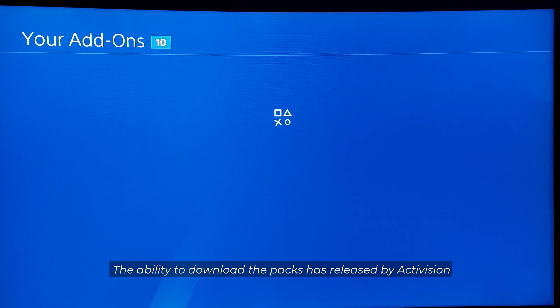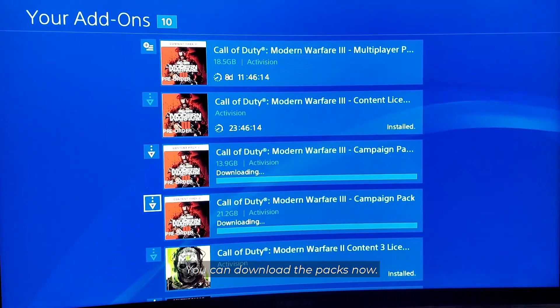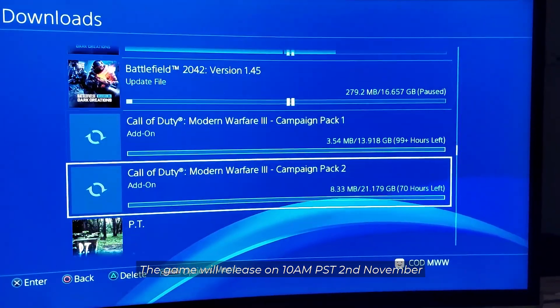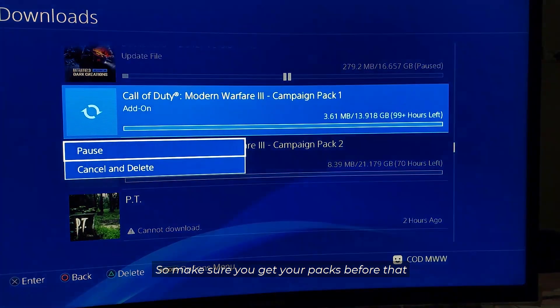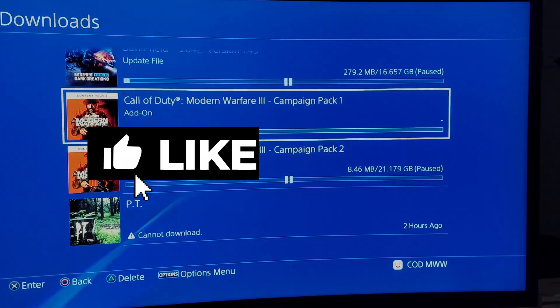As of right now, when I'm posting this video, the ability to download the packs has been released by Activision — you can download the packs now. The game will release on November 2nd at 10 a.m., so make sure you get your packs before that. I hope this video resolved your issue and I'll see you next time.